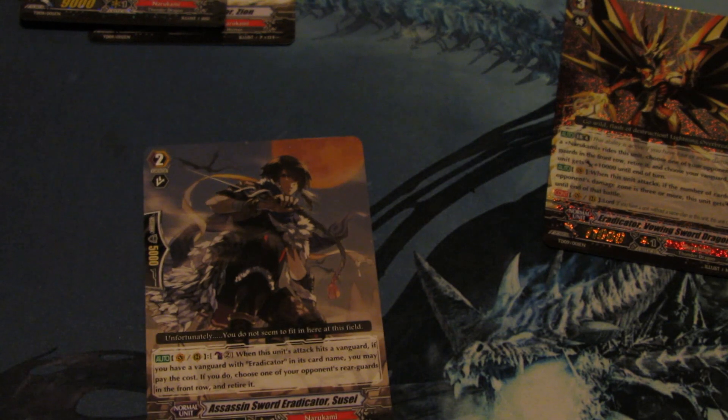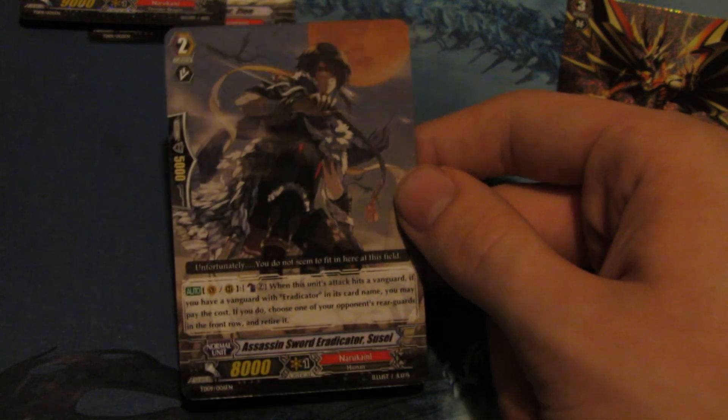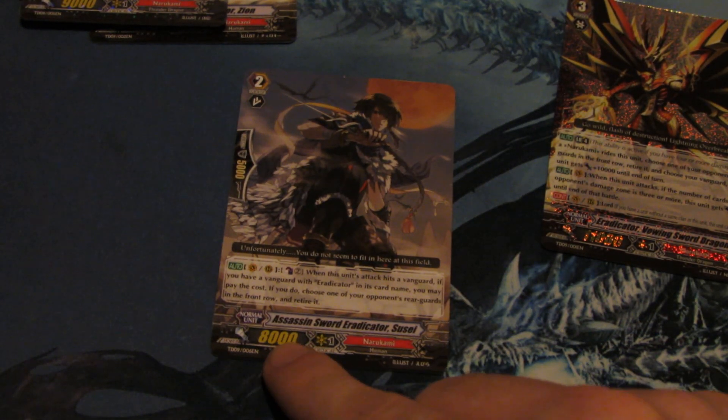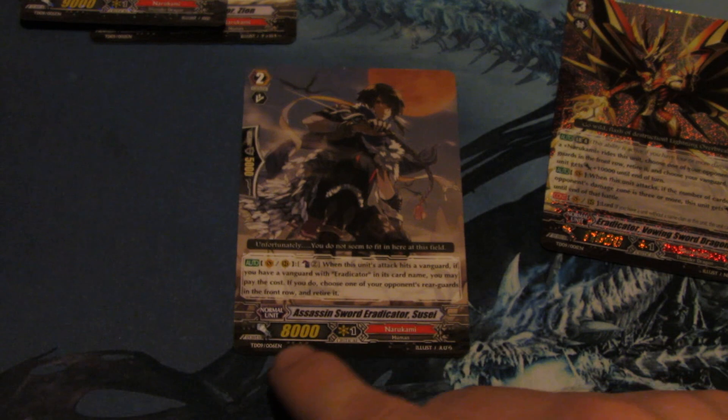Next we get 1 Assassin Sword Eradicator Azusi. Basically he is a unit that can retire a rear guard in the front row if it hits the Vanguard, with a Counter Blast of 2. But I doubt your opponent would allow that to happen, mainly because he's 8k, and in an Eradicator deck you normally wouldn't run that many 8k's or none at all. So I don't think that would be a good card.